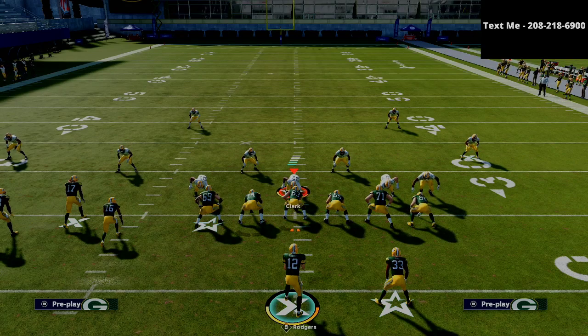Thanks for watching this video. If you want to learn my entire gun bunch tight-in offensive scheme, that guide is available in the description for just $15. It's probably my favorite offense I've run all season because of the simplicity and the powerful concepts — the perfect mesh of trips tight-in and the bunch. The Jets playbook lets you run bunch and trips tight-in offset all within one sequence. If you have any questions you can always text me; my number is at the top right and in the description.